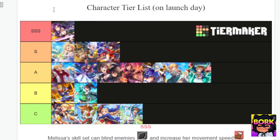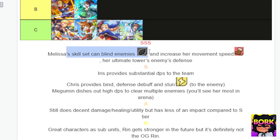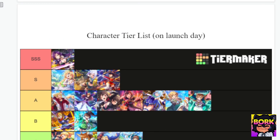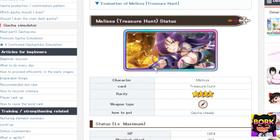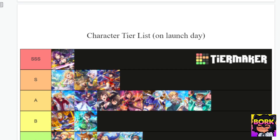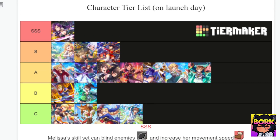Jumping back into the tier list for launch day, Melissa is going to be able to do a blind effect, increase her movement speed, and lower the enemy's defense. She is an absolute waifu to boot. One thing to note is that even though Melissa is great, you're also going to want to pair her with other people and reroll for more than one four-star.